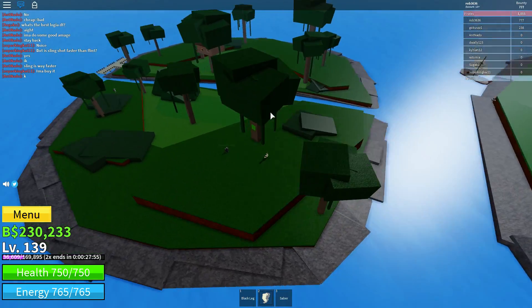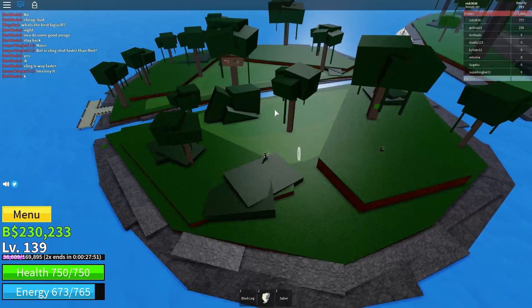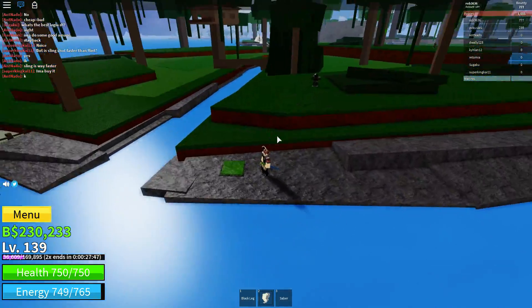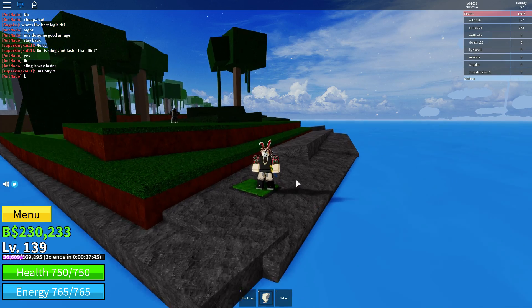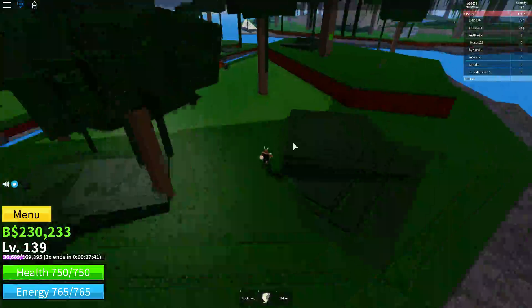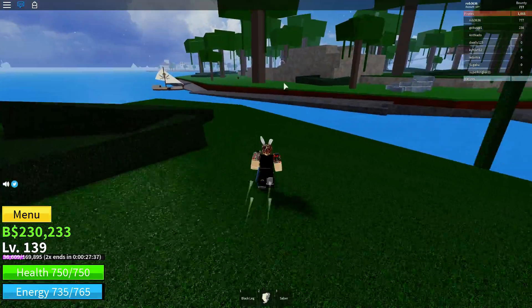Then you want to go to the end of the island all the way here next to the water and you'll find another pressure plate. Now I believe that's it — one, two, three, four, five — yeah, that's all five of the pressure plates.